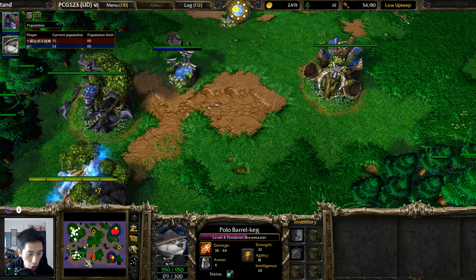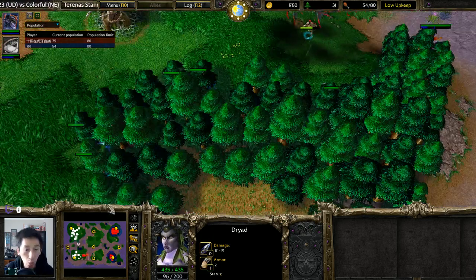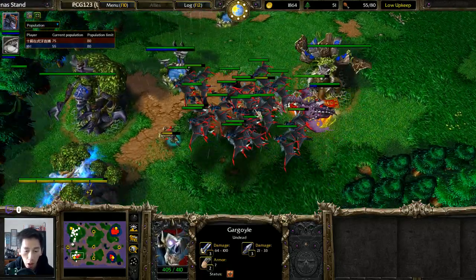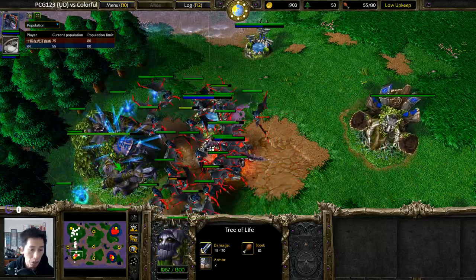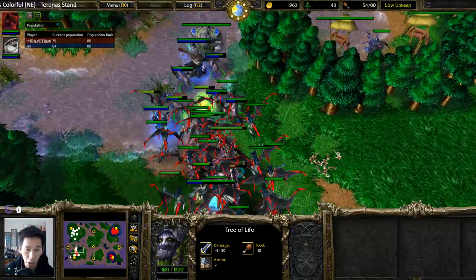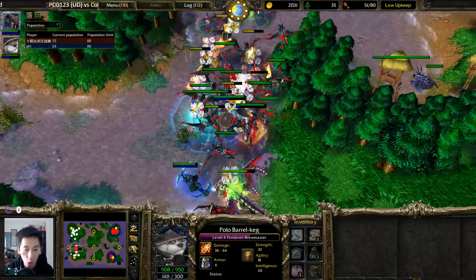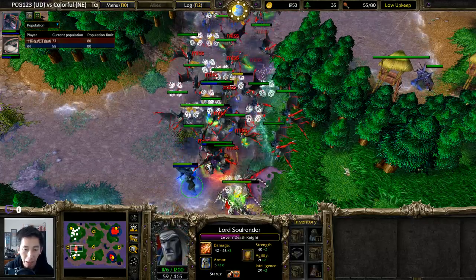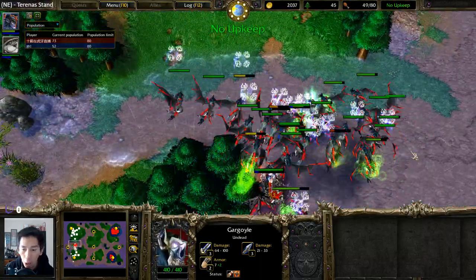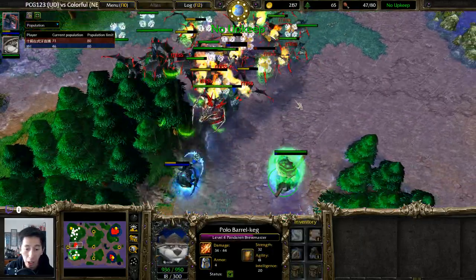That was a desperation Scroll of Town Portal that wasn't able to teleport where intended. Colorful needs to regroup as PCG123 is knocking on the door. Gargoyles are already in position with massive repairs underway. Gargoyles are finishing off many units. Dryads try to get in position. Drunken Haze, Breath of Fire, Scroll of Protection, Scroll of Healing all used pretty much instantaneously. The Death Knight is using that gold very well — Scroll of Protection gives those gargoyles nine armor, making them very difficult for Dryads to take out.